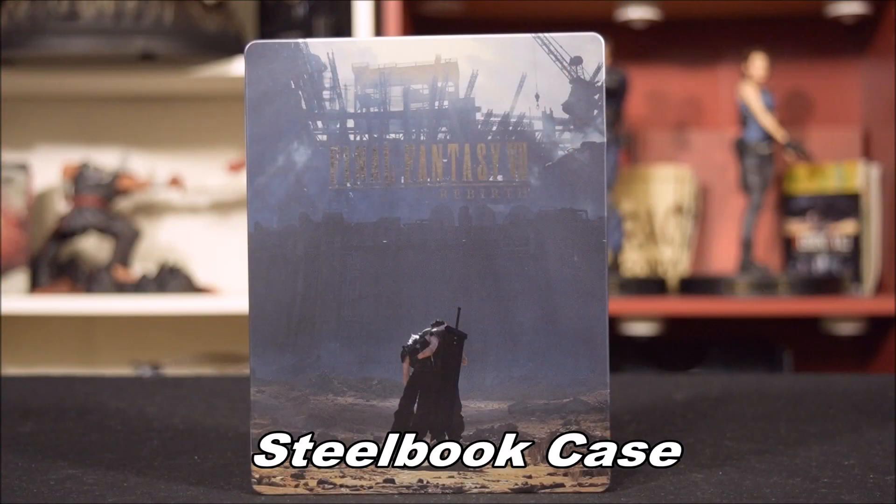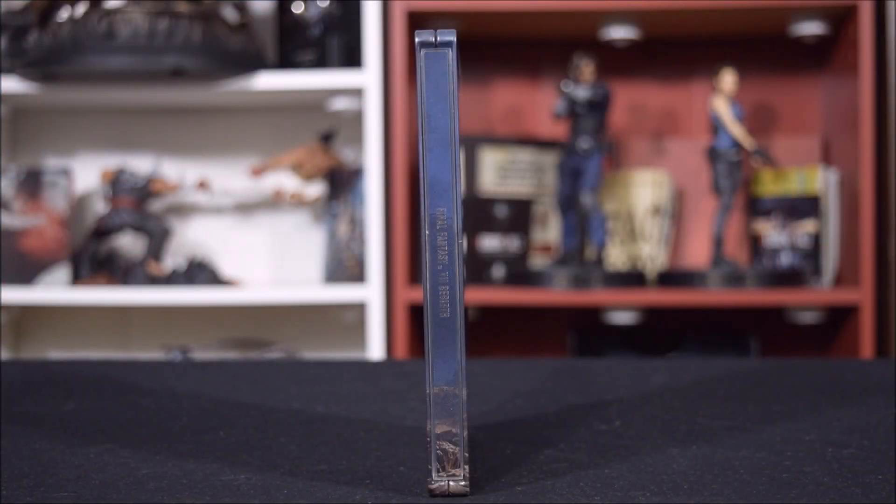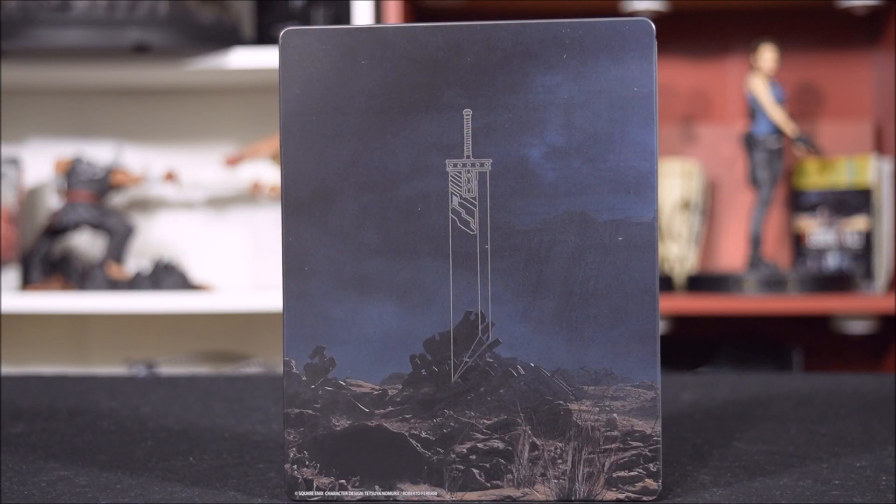Next is a Steelbook display case. On the front, you'll read Final Fantasy 7 Rebirth, and the cover art shares an image of the characters Zack Fair supporting Cloud Strife as they walk into the distance. On the spine of the display case, again you'll read Final Fantasy 7 Rebirth. On the back, the artwork continues as you see the deserted field, and in the center you'll see a symbol of the trademark weapon — the Buster Sword.